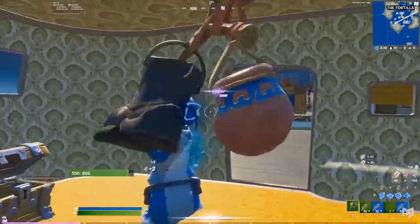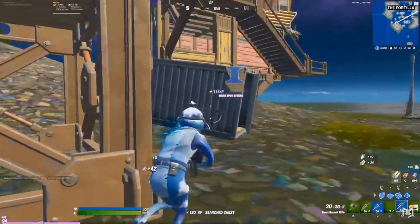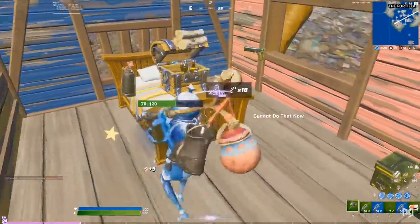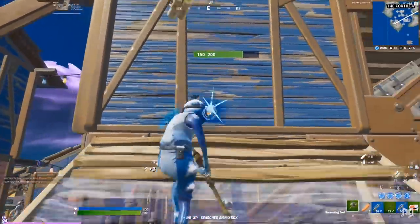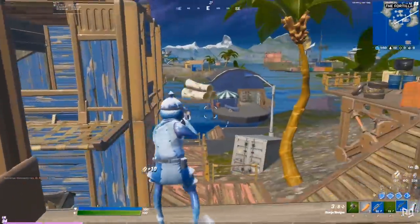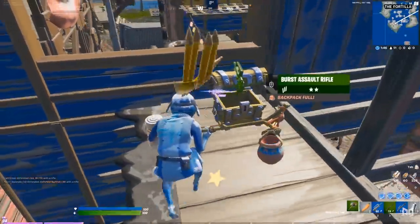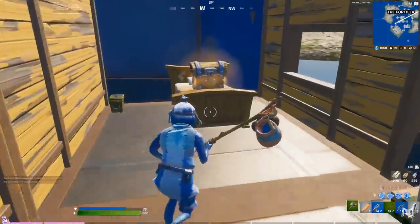Straight ahead of the chest you just looted is a motorhome you can destroy for another chest. After you get that, don't go any further — instead, look right and place a ramp to jump into this window for another chest. Once you get that chest, destroy the blue wall and you'll see another blue wall in front of you — smash through that for two more chests. Then break through the next blue wall, jump across to the next building and into the window for another chest.